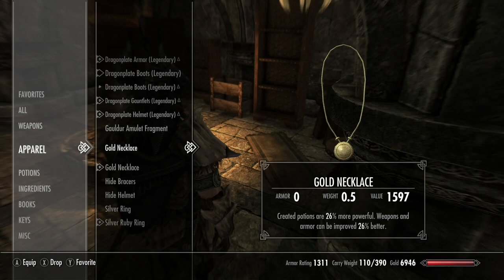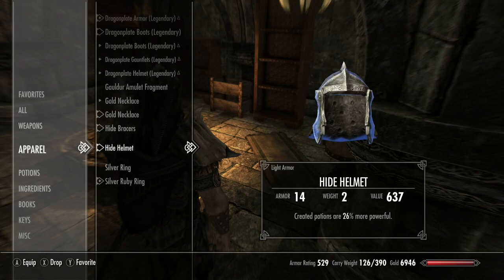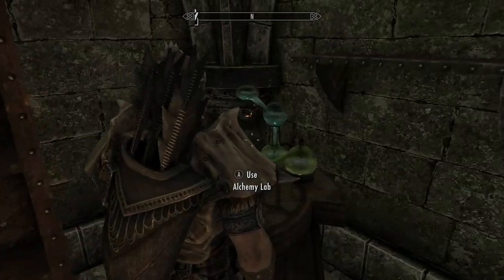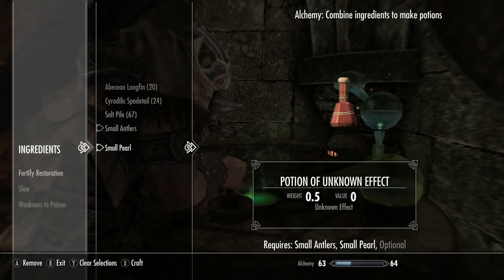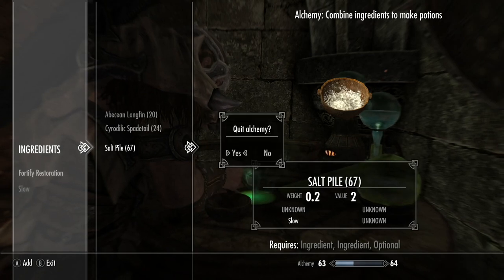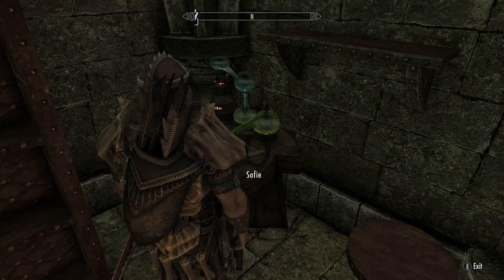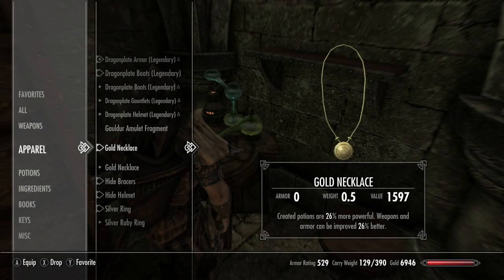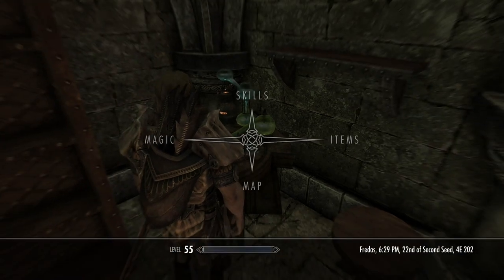What I did was use dual enchanting to create necklaces, bracers, helmet, and ring that add to fortifying alchemy. Now I'm going to make the first restoration potion using small antler and small pearl — yep, fortify restoration. This is the start potion. I'm going to quit out of alchemy. My kid interrupted me — don't adopt children, they're annoying. Now I'm going to take off the gear now that I've got my fortify potion.